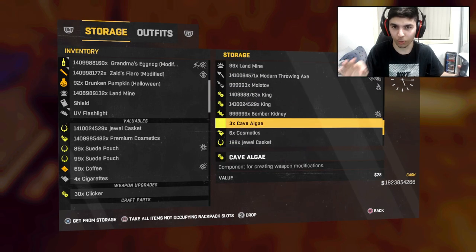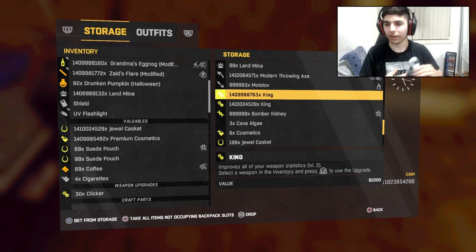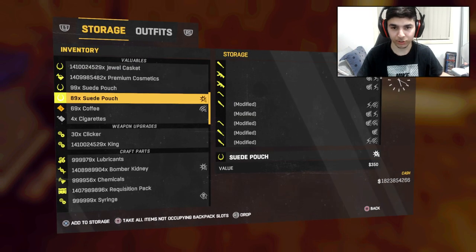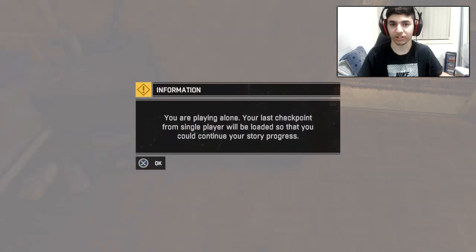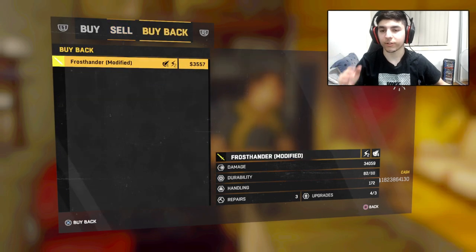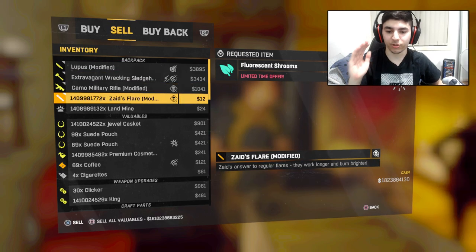Make sure you do all of that so you don't forget. That is essentially how to duplicate through the storage on console — you can't do this on PC. Let's jump into the next one, which is going to be through the store or vendor.